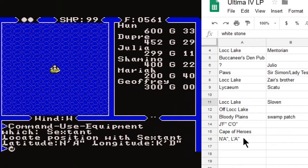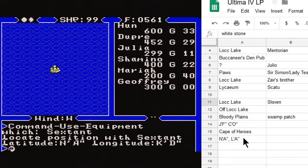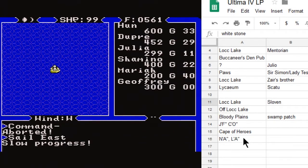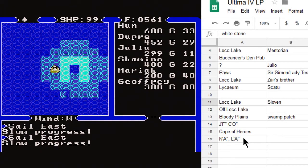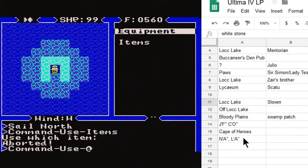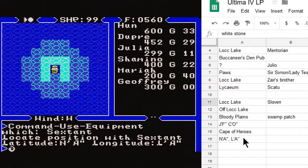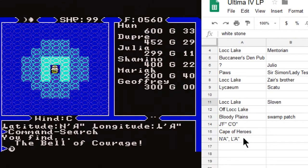We have found latitude NA and we're on track to getting onto the correct longitude, so we're just going to keep heading east. We're at KD, so that should bring us E-F-G-H-I-J-K-L-M — this looks promising — N-O-P, and then L-A. Let's double check on our sextant: N-A-L-A. This is the well where the bell should be found. We have now in our hands the Bell of Courage. So we've got the book and the bell. We still have to find the candle.